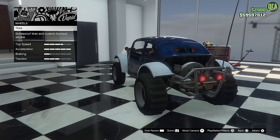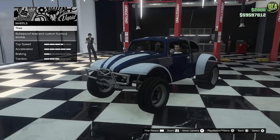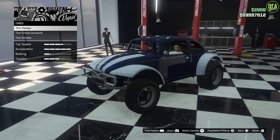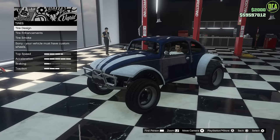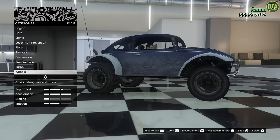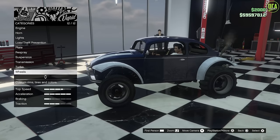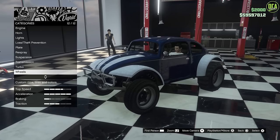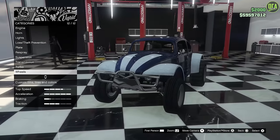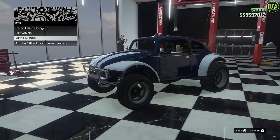I don't think the stock setup looks that bad — it's pretty unique, the rear off-road tire with the front stock-looking tire. The only thing I wish is we could have changed the wheel color. Tire design you cannot change because it's forced on a stock wheel. You can do bulletproof tires and tire smoke, but that's all in the wheel category. Not even window tints — I did not notice that until now. This probably has the least customization out of any car in GTA that you can actually bring into a custom shop. You can only do performance mods, paint, license plate, and lights. That's it.